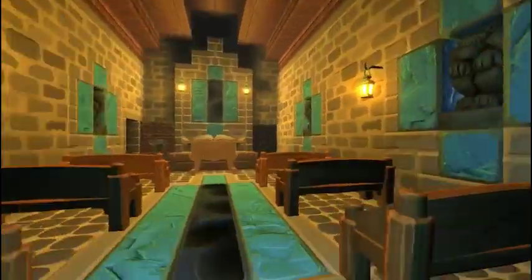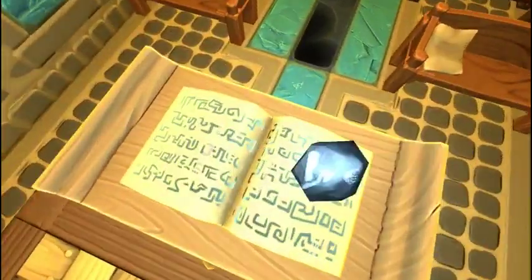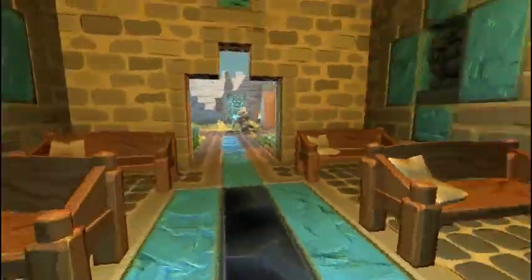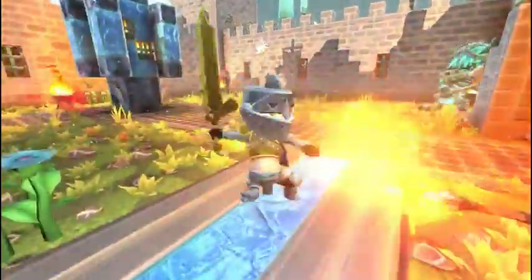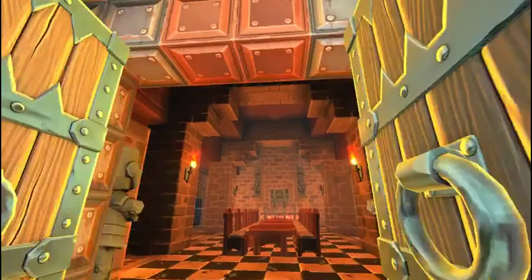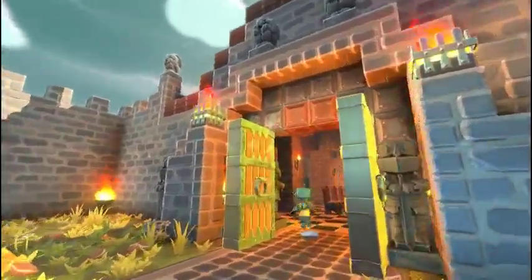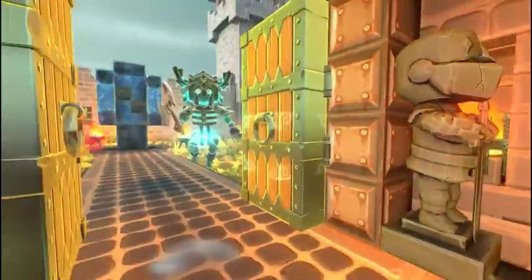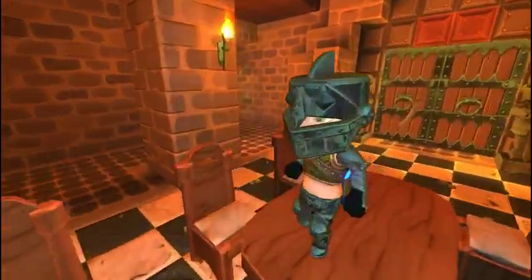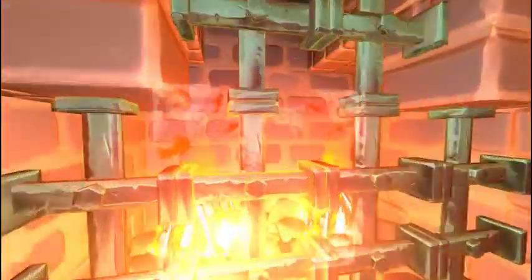In here we've got our chapel, which has the altar, which is one of the crafting stations. Pardon the fighting. Through here we have our great hall — just your typical medieval dining hall type thing — with a big fireplace and a chimney.